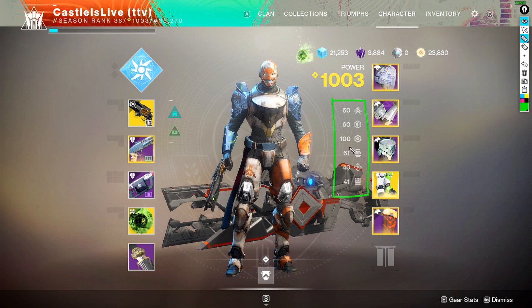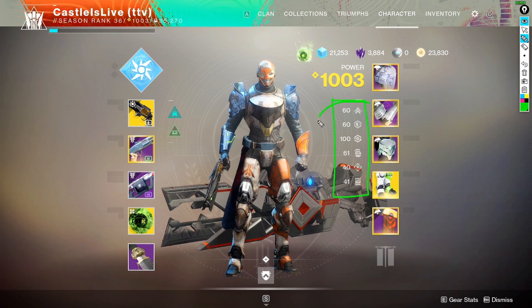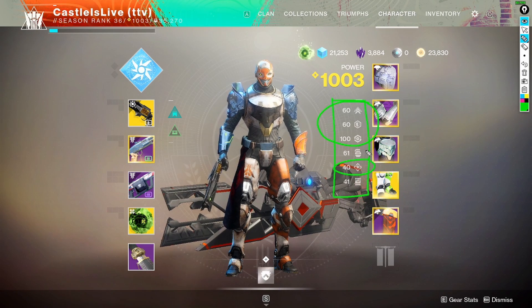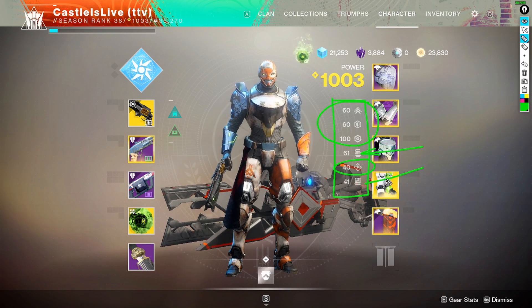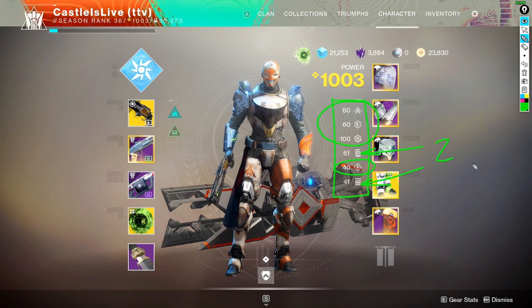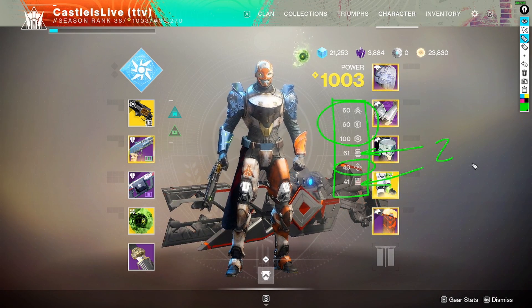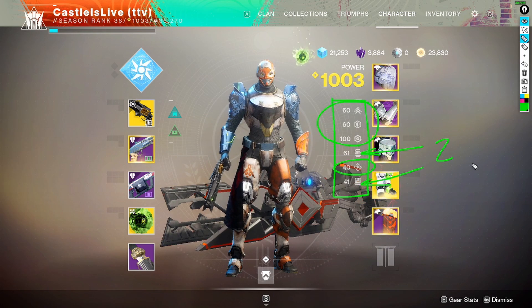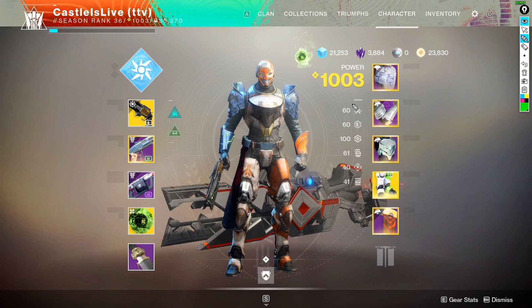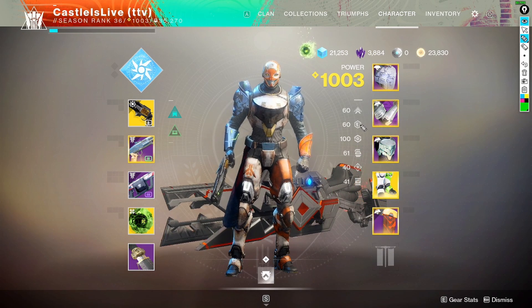The other question I get asked all the time is how do I have so few wasted stats. What they mean by that is look at these — 60, 60, 100 — they're right at zero on the dot. The only wasted stat distributions I have are on these two with 61 and 41, and they're only one apiece, so a total of two. A lot of people think that's just pure luck, but it isn't. It's keeping pieces of armor and using the app called Destiny Item Manager to figure out the best possible build.